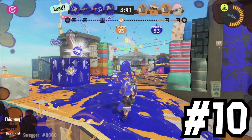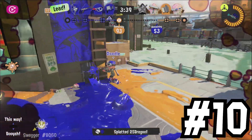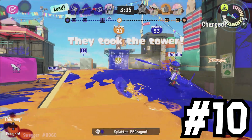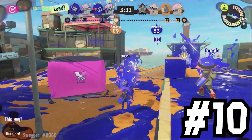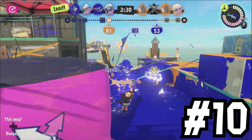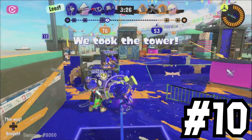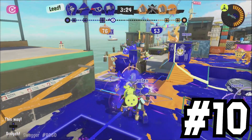It is interesting to note, however, that in previous games, phones were locked by species, meaning that before, Inklings had squid-shaped phones while Octolings had octopus-shaped phones. The Sea Cucumber being the first phone to be available to both species is pretty cool.